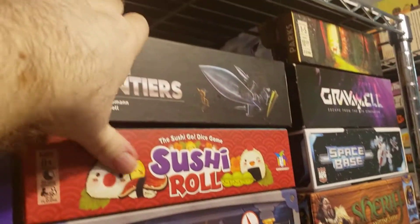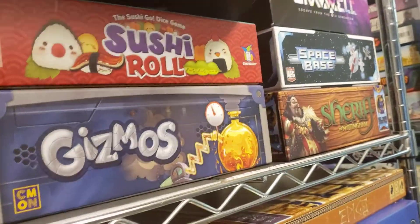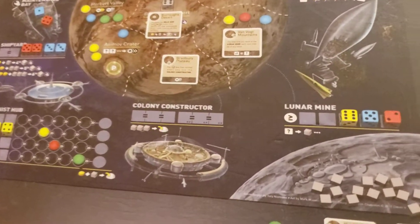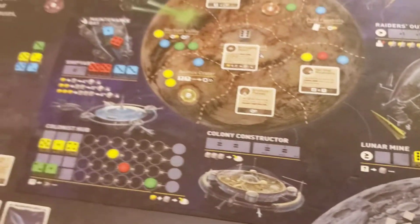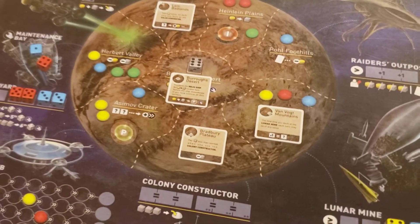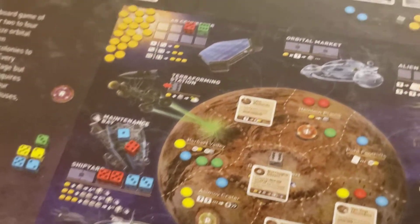This right here is Alien Frontiers. This is my first worker placement game. What was fascinating to me about it was that your workers are actually dice. So you roll dice, put them in different places, and they let you do things like build colonies. If you have the majority of colonies, you have a special ability only you can use. Or you can trade for different resources, or buy new dice for your fleet.